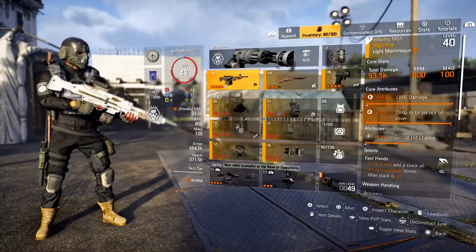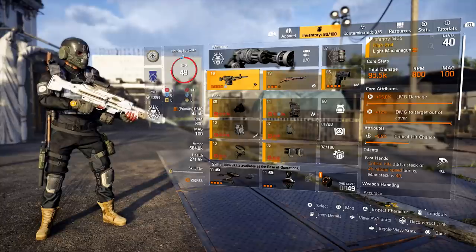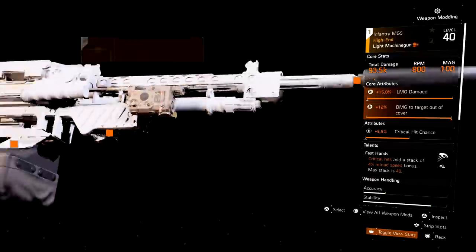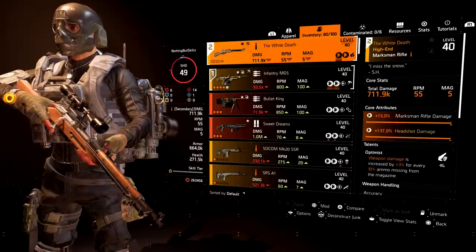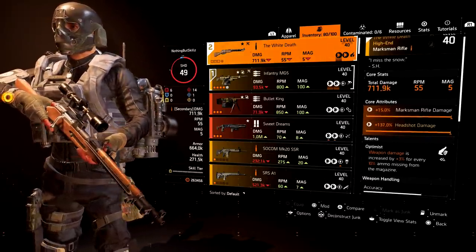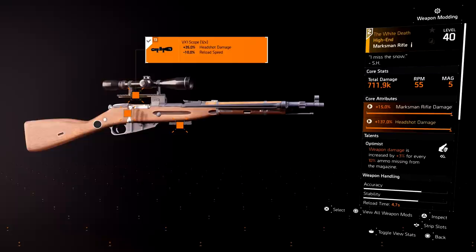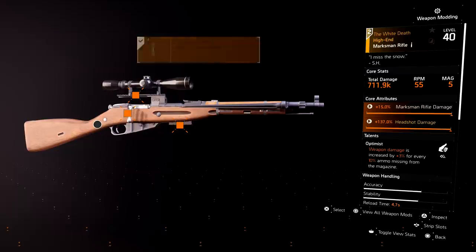Now let's get into my most up-to-date LMG build that I currently run on heroics. For the primary weapon I have the Infantry MG5 with 15% LMG damage, 12% damage to targets out of cover, 5.5% crit chance, and the Fast Hands talent — critical hits stack a 4% reload speed bonus up to max stack 40. I have crit chance on the scope and underbarrel, plus a 50-round mag with 20% stability. For secondary I love running the White Death sniper rifle — it has 711,000 base damage, 15% marksman rifle damage, 137% headshot damage, and the Optimus talent.